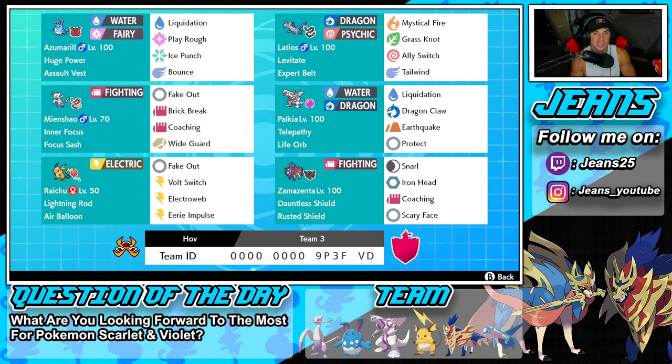Let's get started with today's team preview. Starting off in the top left corner with the one and only Azumarill — Joshua's been sending a lot of cool teams with Azumarill and it's been rocking out really well. It has Huge Power as its ability, Assault Vest as its item, Liquidation and Play Rough for STAB, and then Ice Punch and Bounce for coverage. In Dynamax form it has two heavy-hitting STAB moves, one that can change the weather, and one that can boost our team's speed.